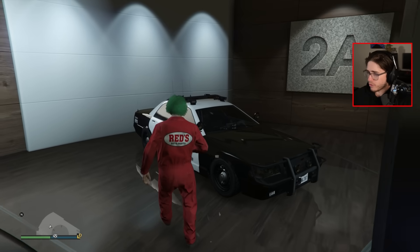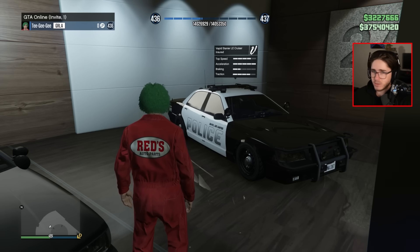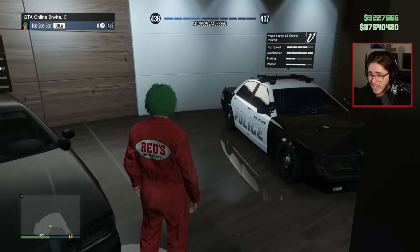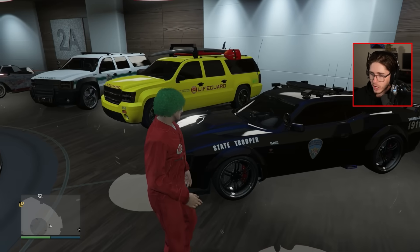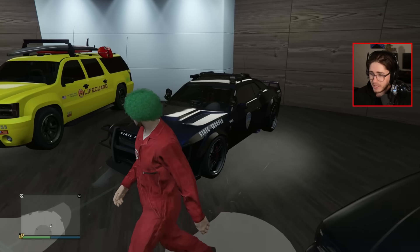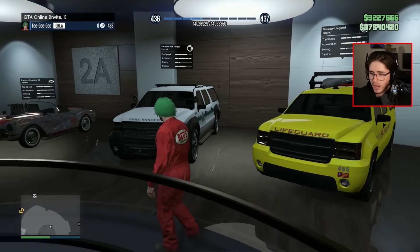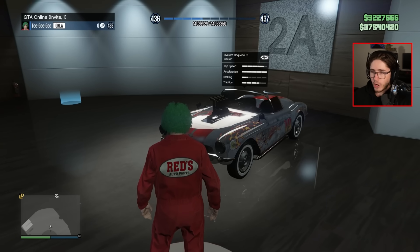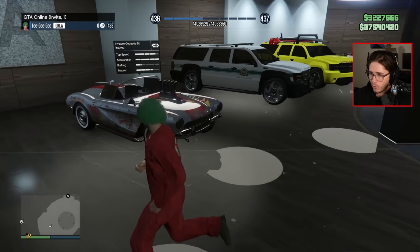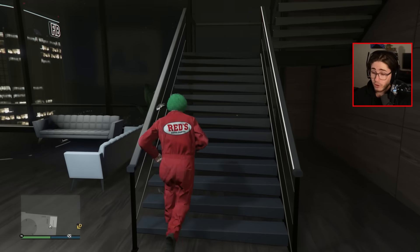On to level two — we have a lot of cop cars here from the latest few DLCs, customized on stream over the past month. The Stania LE Cruiser, the Unmarked Cruiser — completely blacked out. The Gauntlet Interceptor — I've changed the look of it a few times, I think it looks pretty sleek. Now we've got two SUVs: the Lifeguard as well as the Park Ranger. It sucks that neither of these can be used for the dispatch work, but they're still emergency vehicles so they're going in here. The Coquette D1 somehow slipped up onto this floor.